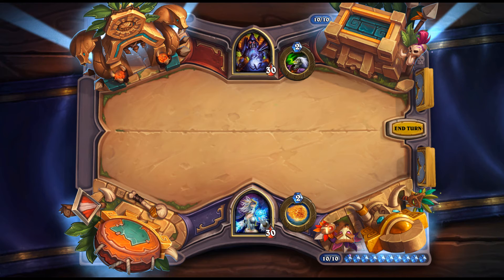Flash of Light: 2 mana Paladin spell — restore 4 health, draw a card. Two mana card draw is okay on its own, and Paladin has healing synergies. It's like Shield Block with 1 less health for 1 less mana. Warrior has armor synergies and Paladin has healing synergies, so this fits naturally into healing-synergy Paladin builds.